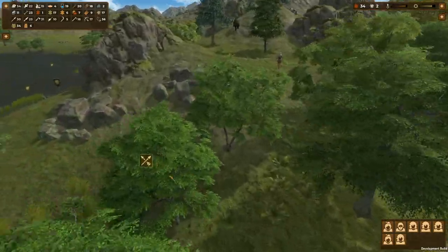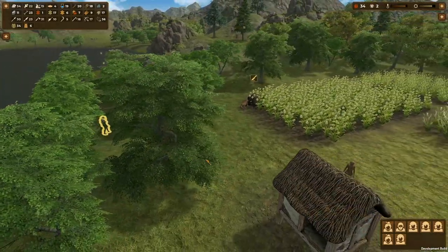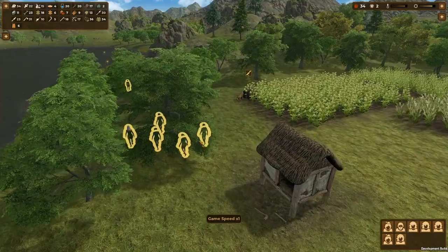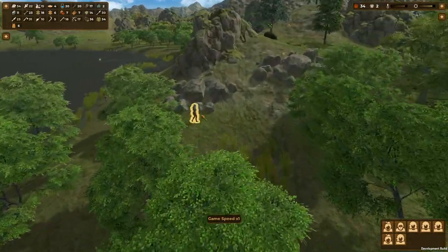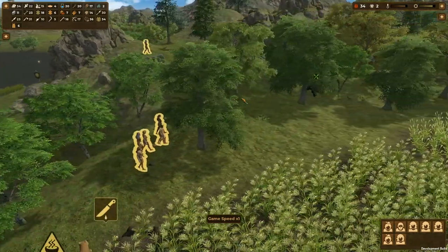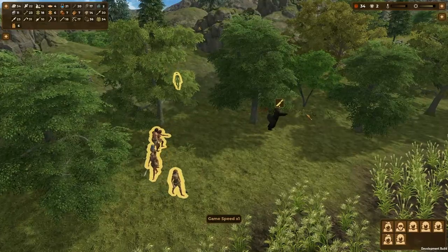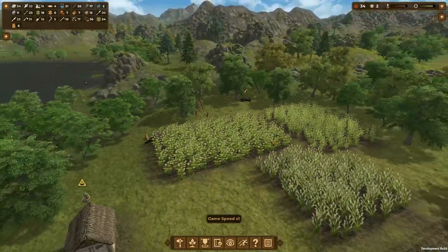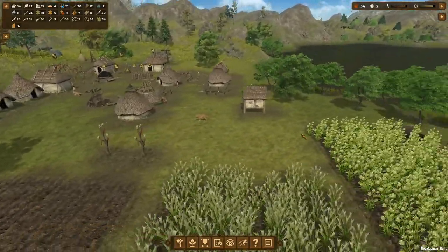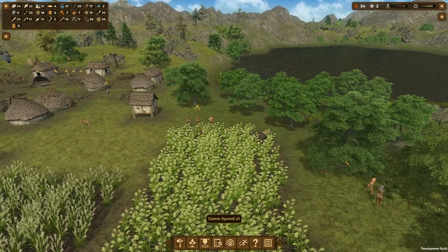We can't trust you not to attack us either, so we are going to hunt that other bear - it's far too close to camp. Hunting party assemble. It's going off into the mountains trying to lose me but it's coming back down. Normally I'd leave them, but the fact that it actually started attacking people in the town - that's bad.